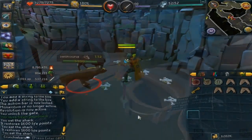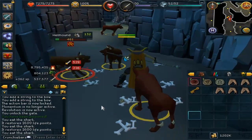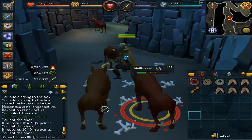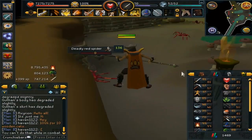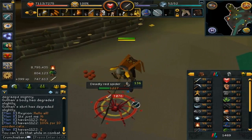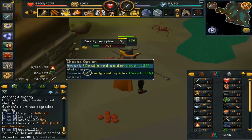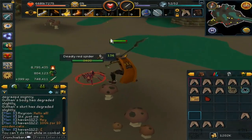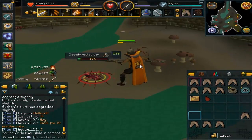On to the final part of the video - attack leveling. I didn't train at all last night, but after doing my dailies I went back to hellhounds for a bit. Then I thought I'd go for a change of scenery and head over to the deadly red spiders, since you guys keep telling me to go there. Last time it was packed with bots, but today there were actually no bots and barely anyone there. They give slightly better XP than hellhounds; the only drawback is you have to constantly click each kill, but it means a bit more constitution and attack XP.